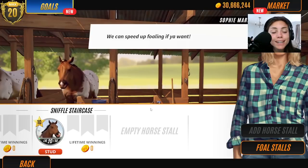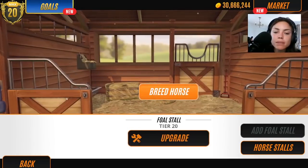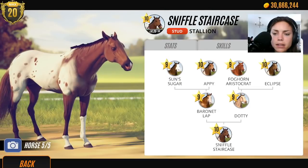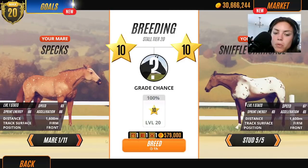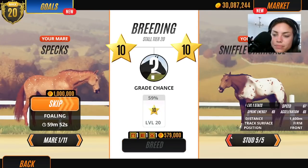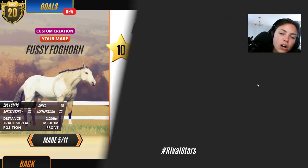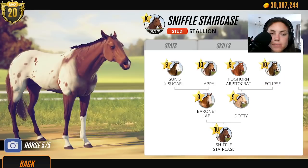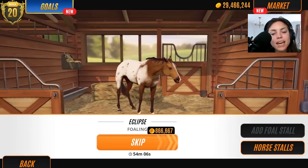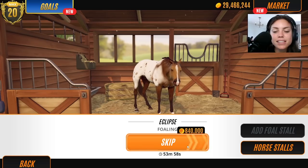We won't produce any more Appaloosas now, will we? That'll be it. Let's breed him - hopefully not inbreed him. Eclipse is still waiting with her foal. He's beautiful. I know there's going to be inbreeding, but you can't see it on the pedigree anymore. Let's breed him with Specs. Appy is Specs's daughter. Eclipse is kind of Fussy Foghorn's daughter, but we won't go there - that'll be fine. Roll up, roll up - we have five seconds. Four, three, two, one.